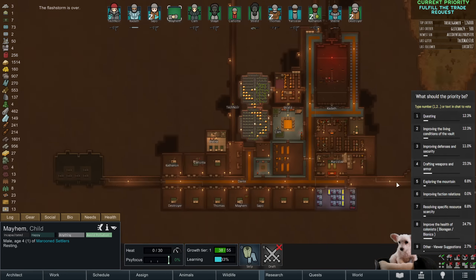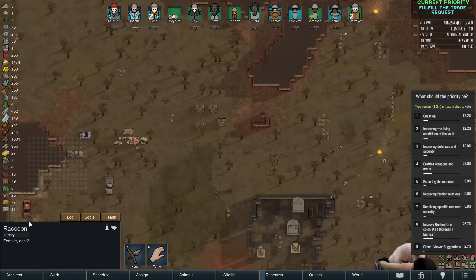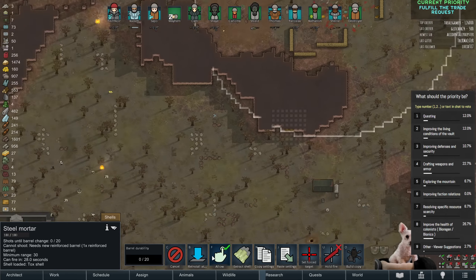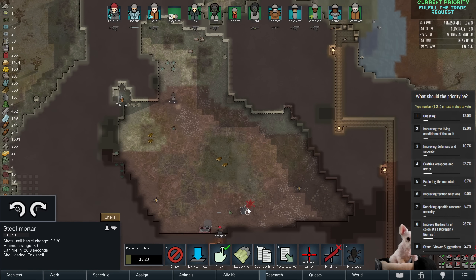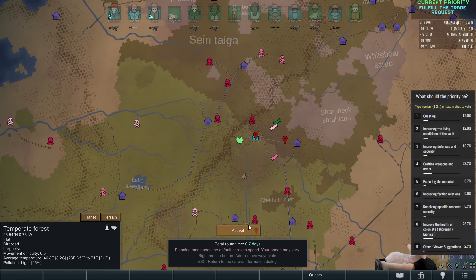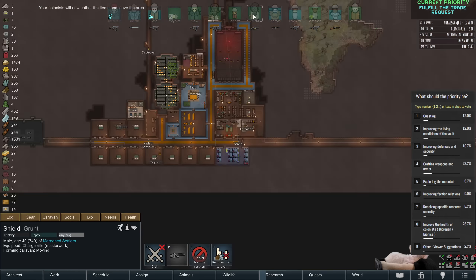A rat self-tamed — I just happened to right-click the moment that happened, perfectly hiding the event. I could send Shay and Shield out here. Yeah, let's reinstall these mortars — they're mine now. I think I'm going to caravan Shay and Shield so that they can clean up that camp a little bit more efficiently.